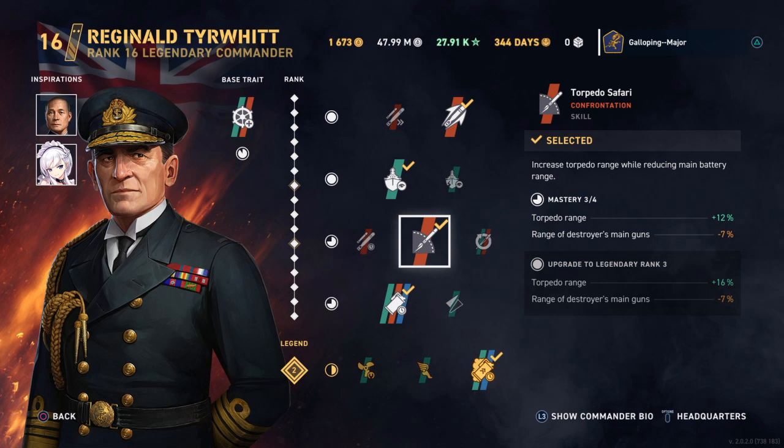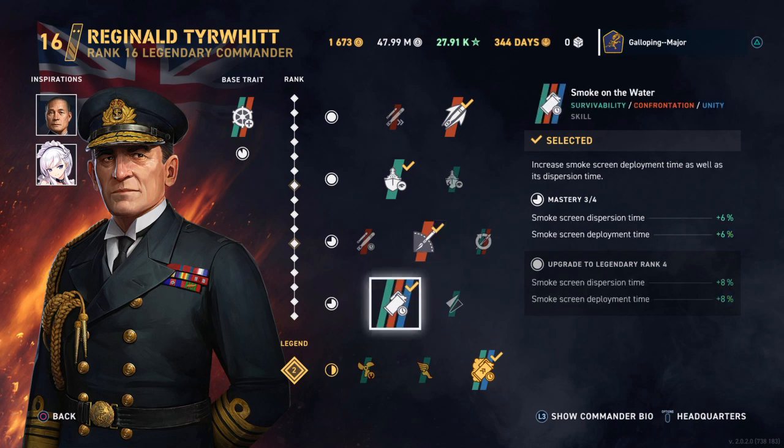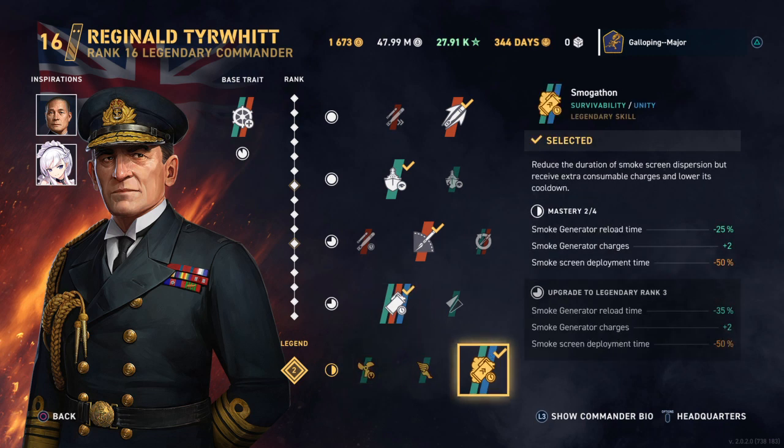The reason is that the increased torpedo range is very complementary to your reduced concealment. You're almost making these light cruisers into stealth torpedo cruisers, which is a very nice thing at higher tiers. For the fourth ability you're kind of forced to go for Smoke on the Water, but that's not a bad choice because it counters some of the negatives that you get from your legendary ability.